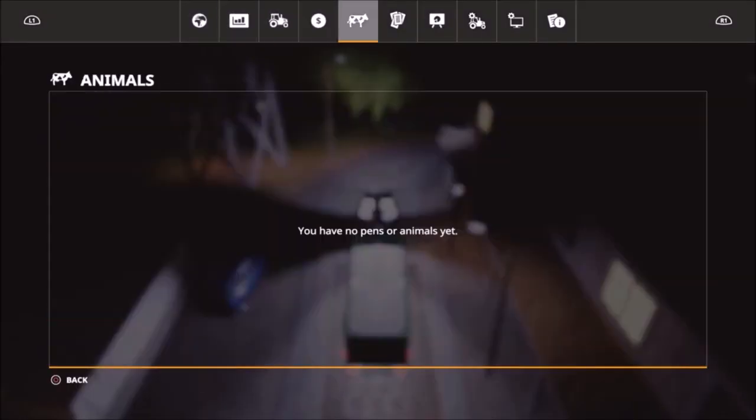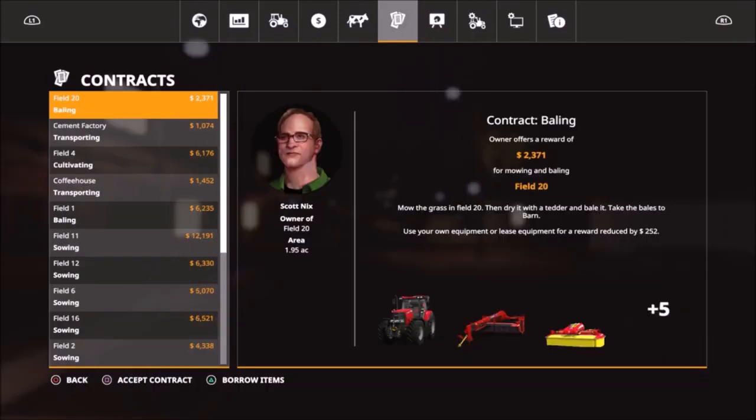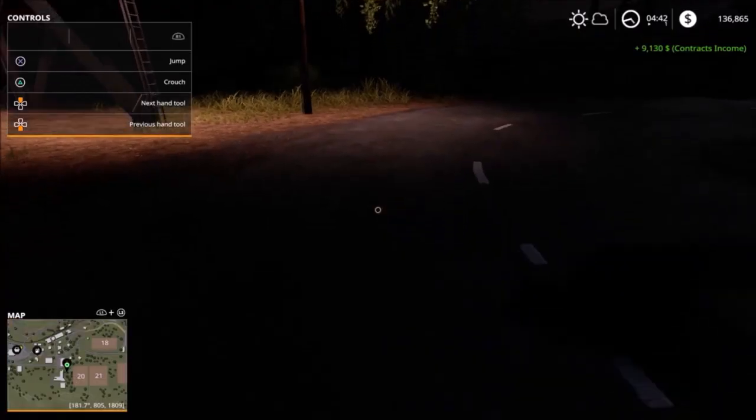So anyway, got another $9,000 coming, so I made over $14,000 on this job, even with a lease of $600 and change. I think that's a good deal for the equipment we leased — seems pretty cheap. So we got more money in the bank, we're doing better. And that's it for this episode — see you in the next episode.